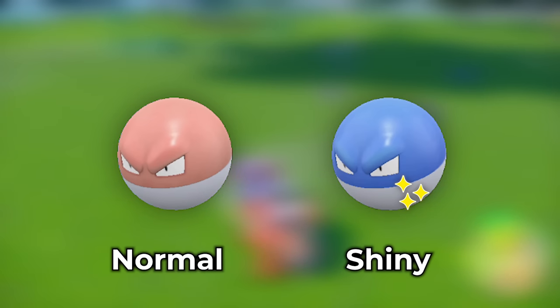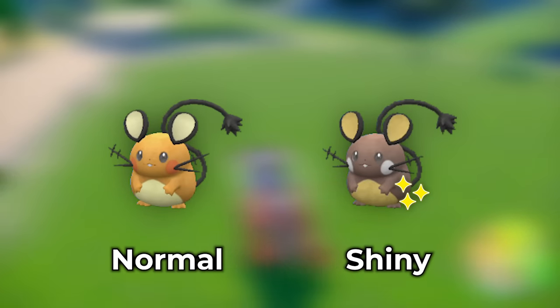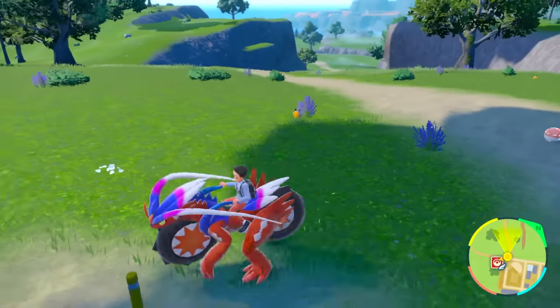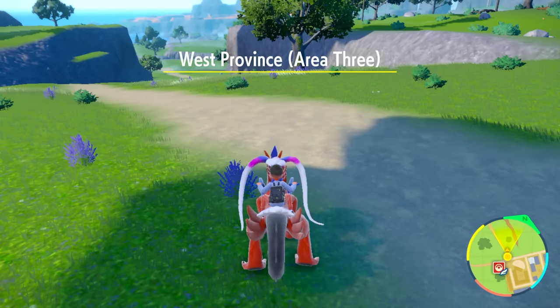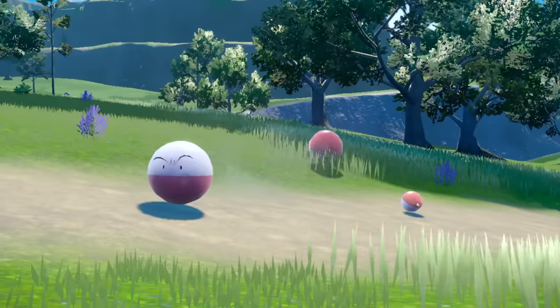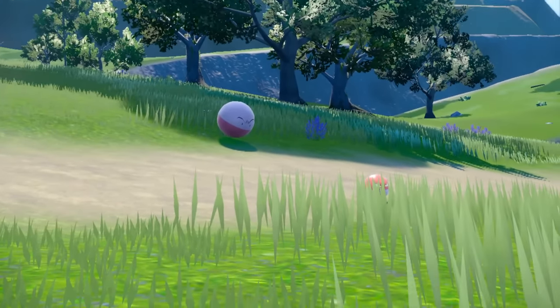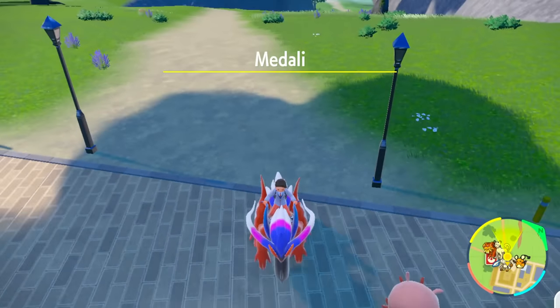The Electrodes and Voltorbs are going to be blue Pokeballs, and Dedenne is going to be a completely darker color — very obvious to tell the difference. If you want to spawn these Pokemon, move more towards the left side and do the town reset. Pop out West Province Area 3, more towards the left northern side, and you'll get all the Voltorbs, Electrodes, and Dedenne spawning. You can do your lazy town reset method here since it's a lot easier on this side of Medali.